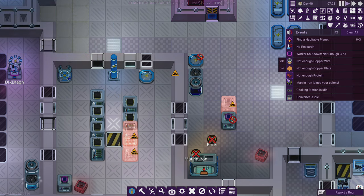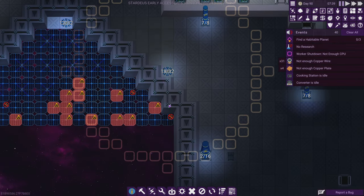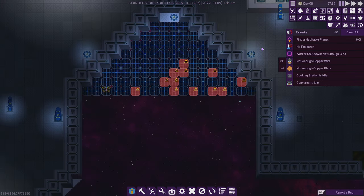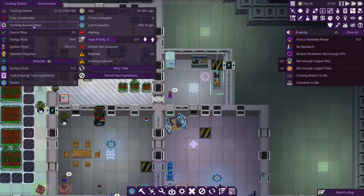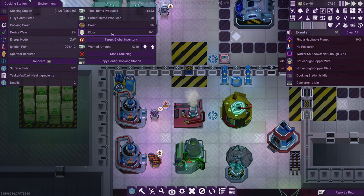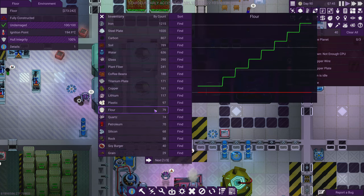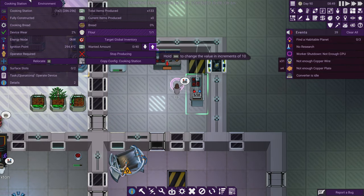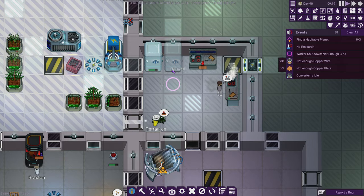I don't have enough protein — I have to work on that. Actually, the protein is what we were using for survival meals, but we don't need that anymore because we have grain and flour now. We've been processing it so we have 87 flour. Instead of protein, we'll simply cook bread — let's make like 50 of those. I'm also going to need another refrigerator, so we'll construct one here too.